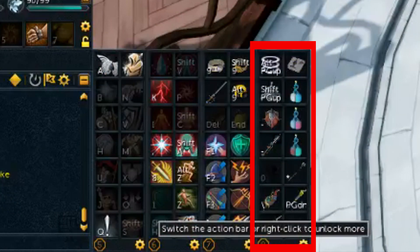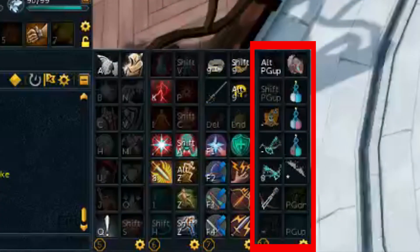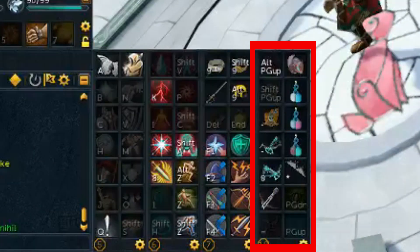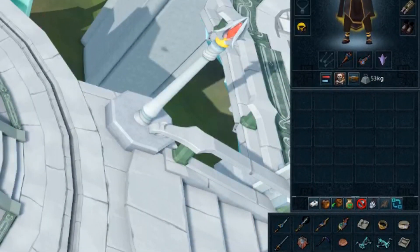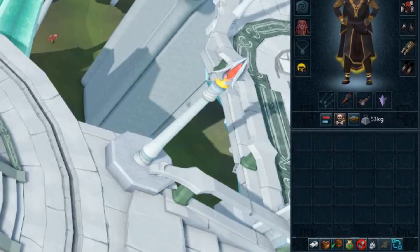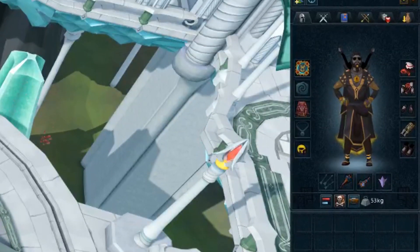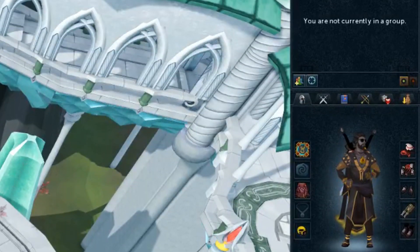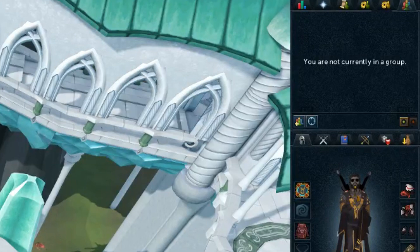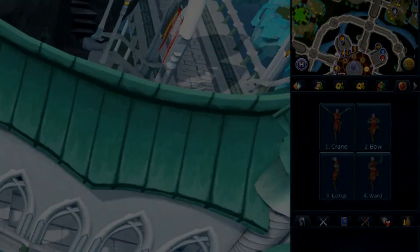Since I switched to this new method of having all of my gear switches on three separate bars, I don't think I've had to adjust any of my action bars for different types of PvM in a very long time. I also pretty much don't click anything from interfaces aside from the inventory and beast of burden inventory, so this gives you the opportunity to have a really clean interface layout with lots of open space. I know quite a few people who have their entire screen dominated by different interfaces and they get along well that way, but I prefer to have better visibility and more clickable screen space.